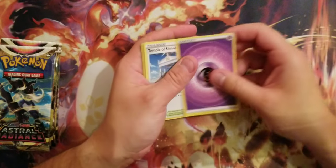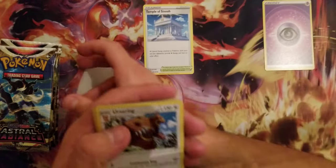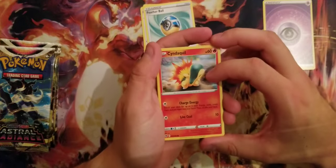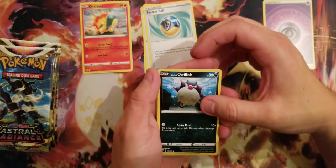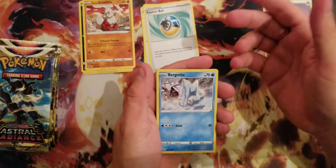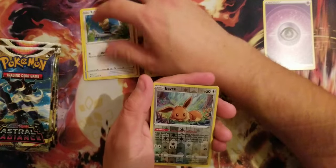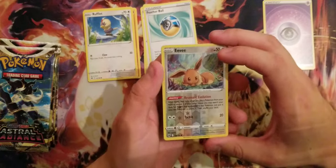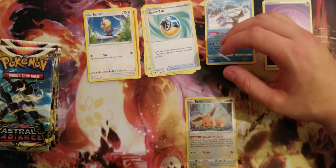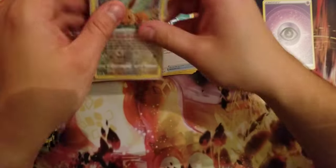Starting off with Psychic Energy. Temple of Sinnoh trainer card, Ursaring trainer card, Featherball trainer card, Cyndaquil, Hisuian Qwilfish, Hisuian Growlithe, nice. Burmy, Rufflet, a beautiful holo reverse Eevee, and... Hisuian Avalugg, the rare card. There you go — not holo, but oh well. A little sleeve for that one.